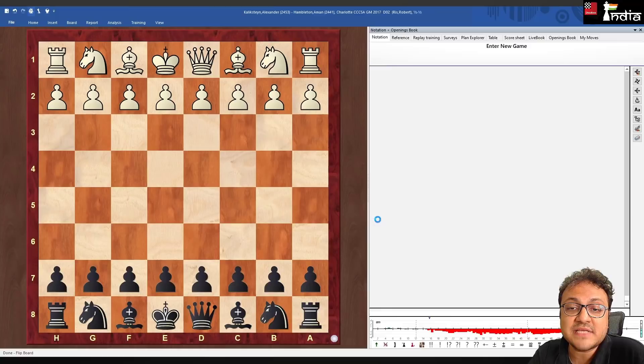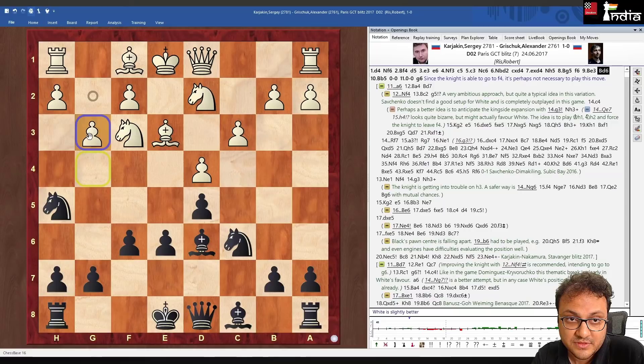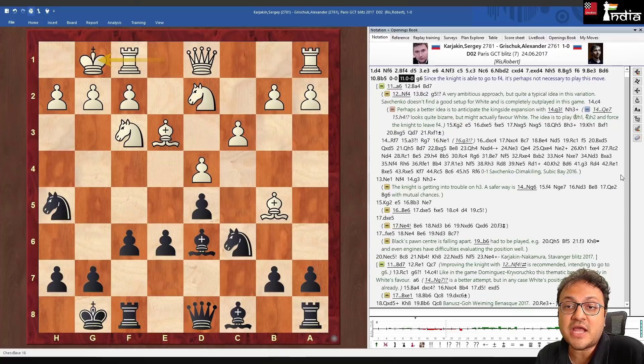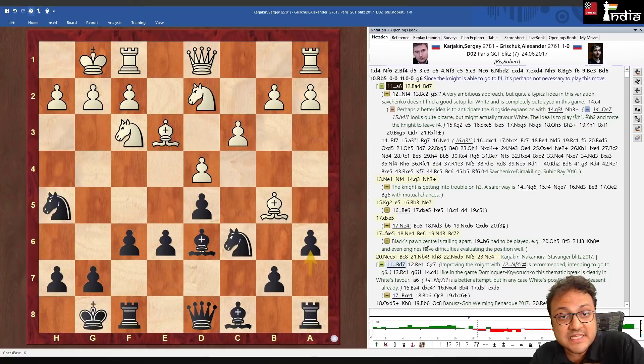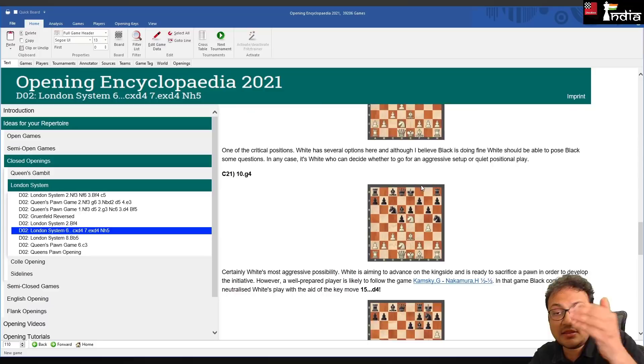Further down there's Karjakin versus Grischuk, where Bb5 was played instead of g3. Since the knight can go to f4, the author suggests playing a6 as an improvement over what Grischuk played. You can study all of this — it's very interesting and useful for players of any level.